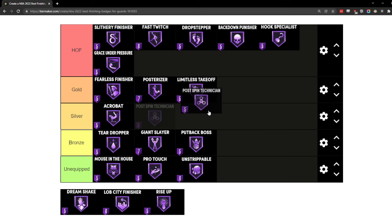Post Spin Technician is another gold badge that I think is really good this year. I didn't see as many people utilizing the post spin as much as they used to — Post Spin Technician used to be spammed a lot because the animations were so strong. Maybe it's because you don't get the post spin animation as often, or maybe more people are running Post Lockdown. When I did use this badge it was very effective, especially with my inside big who has high strength and speed.